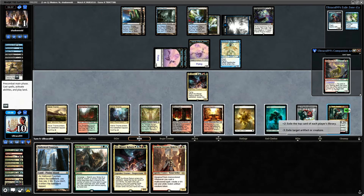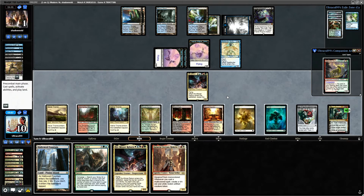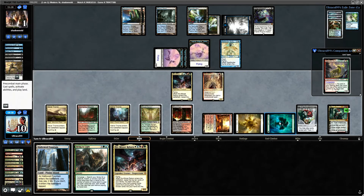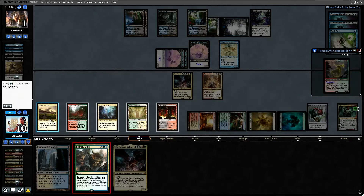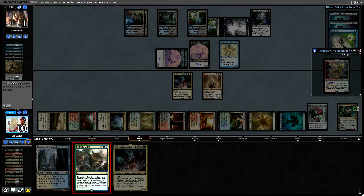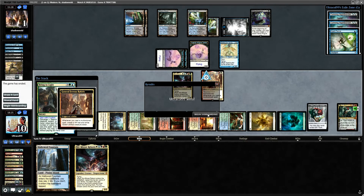There's another copy of the general — we might as well Tybalt first. Another Cunning Knife there. Let's play the general. I kind of would have loved to hit a... Red, Green, White, Blue, Black — make a 4/4 for the general. They were dead in upkeep.